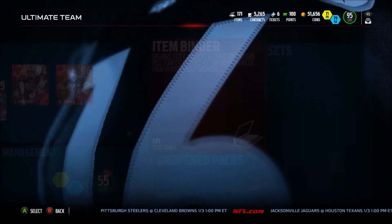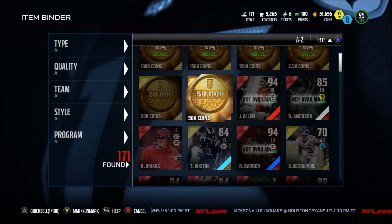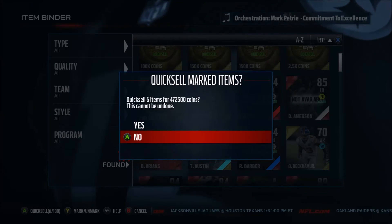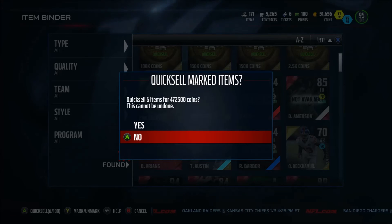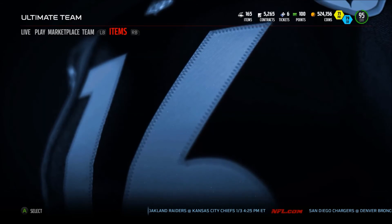Let's go into here and see what we got in total. 472,500 coins! We hit the big time baby! 6 large quick sales for a total of 472,500 coins — we are back up to 524k!